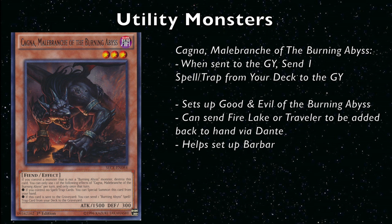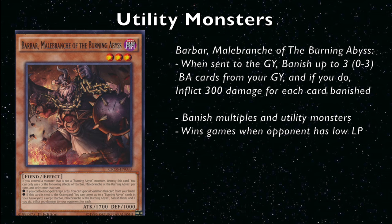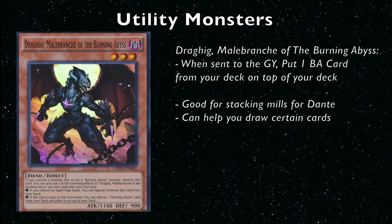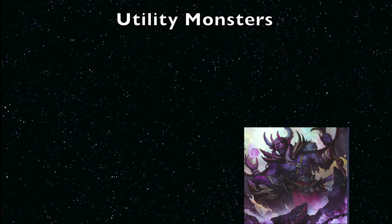When Cagna is sent to the graveyard, you can send one Burning Abyss spell or trap from your deck to the graveyard — great for setting up Good & Evil, Fire Lake, or Traveler. When Barbar is sent to the graveyard, you can banish up to three Burning Abyss cards from your graveyard and inflict 300 damage for each, including spells and traps. When your opponent is at 2700 life points or less, they're in Barbar range — you can often win within the next turn or two just from resolving Barbar a few times. When Draig is sent to the graveyard, you can put one Burning Abyss card from your deck on top of your deck. Rubic doesn't have a unique effect but is a tuner, so it's good when you need to summon Virgil.